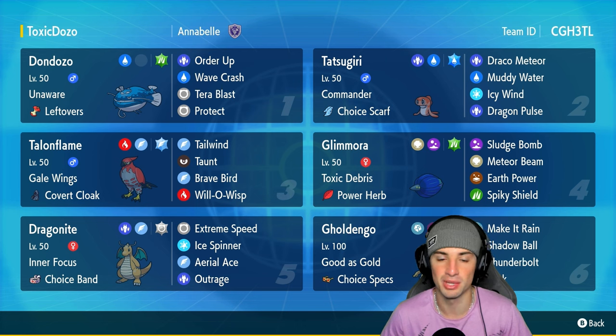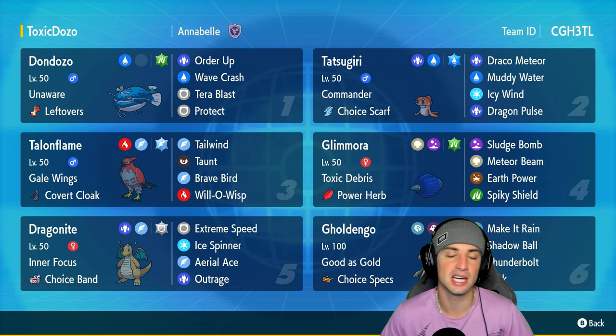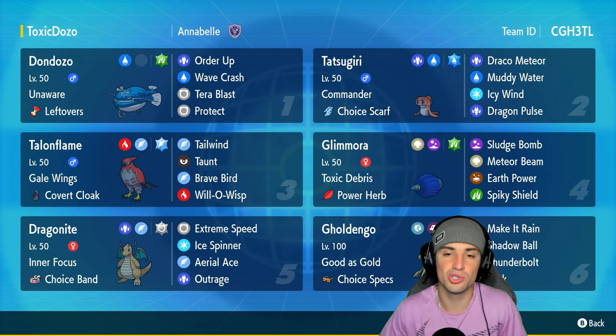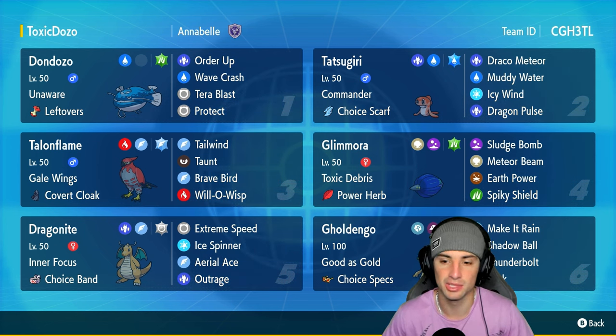Let's talk about Don Dozo: it's got Unaware ability with Eviolite as its item, Order Up, Wave Crash, Terra Blast to go with its Grass Tera typing, and Protect. Tatsugiri is rocking Commander as its ability with Choice Scarf as its item so it can be a fast Pokemon outside of Don Dozo. It's got Draco Meteor, Muddy Water, Icy Wind, and Dragon Pulse — a moveset that can do some real damage.